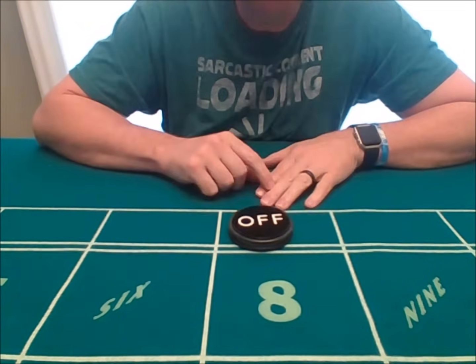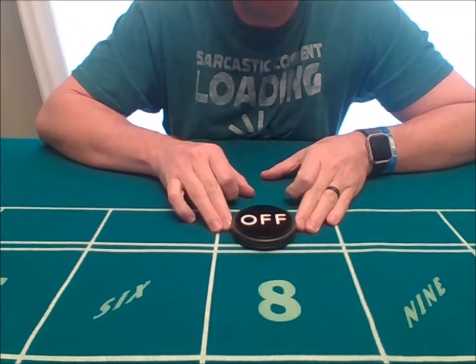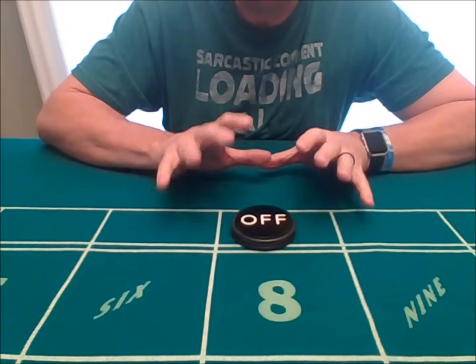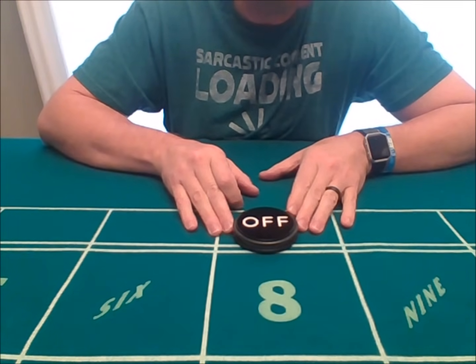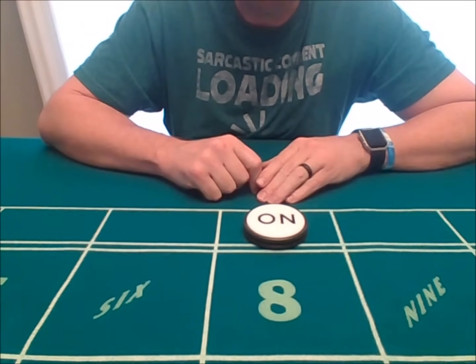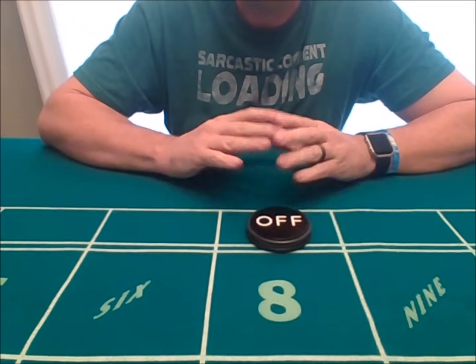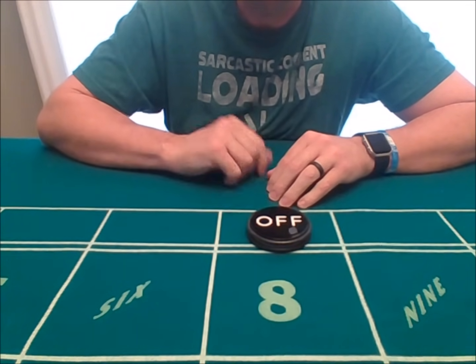We then have the puck, which is used to indicate our point number — the target number you're trying to roll in any individual craps game. There are two sides to the puck, just like the buttons: an off side and an on side. The on side indicates the point number is active. The off side indicates the game is over and the point number has either won or lost.